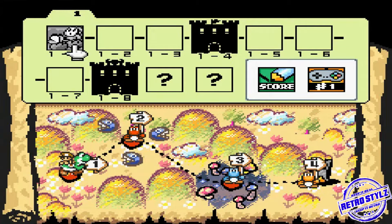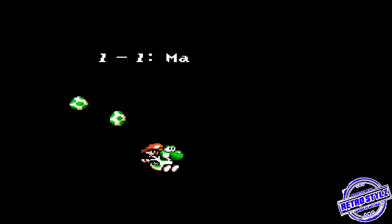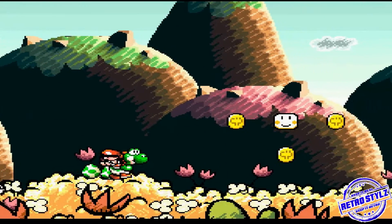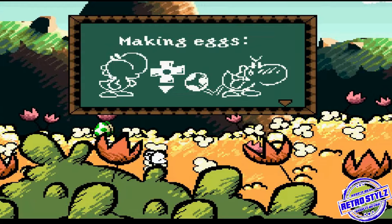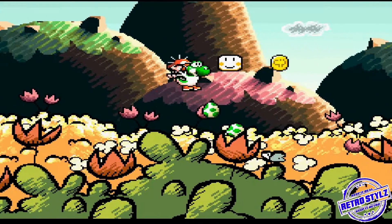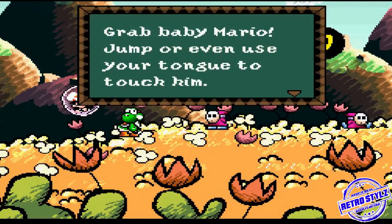Alright, that was World 1-1 — well, the beginning of 1-1. We're actually going to get really into 1-1. That's kind of a tutorial level — I want to give you guys some meat, not just the tutorial. It pretty much tells you this is how you poop out an egg.